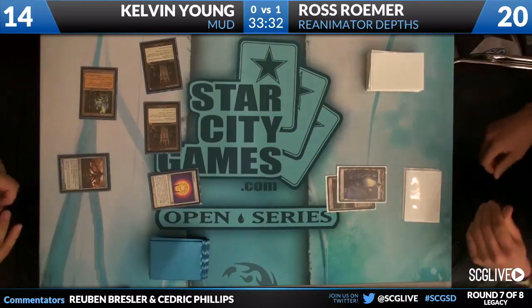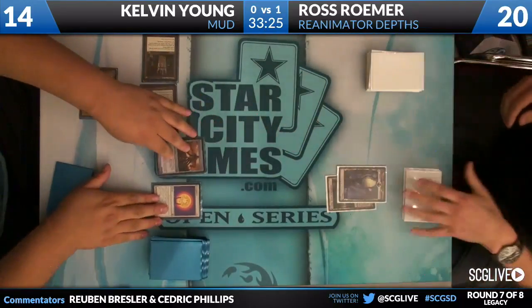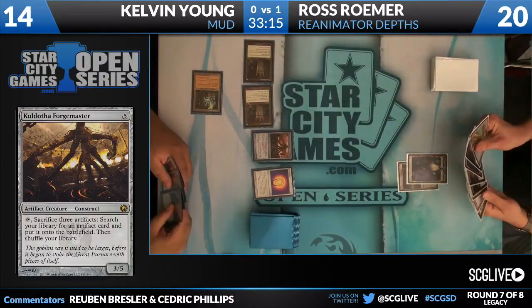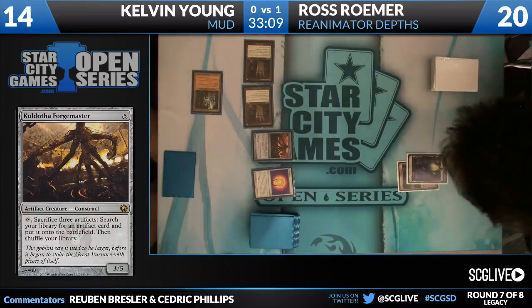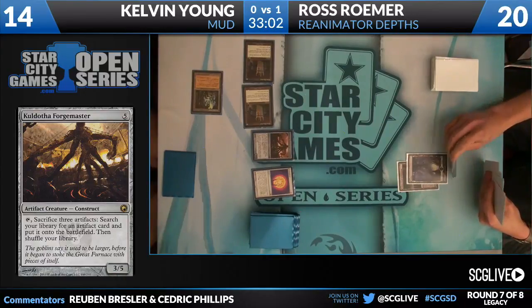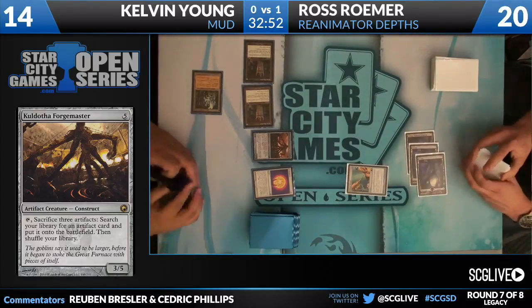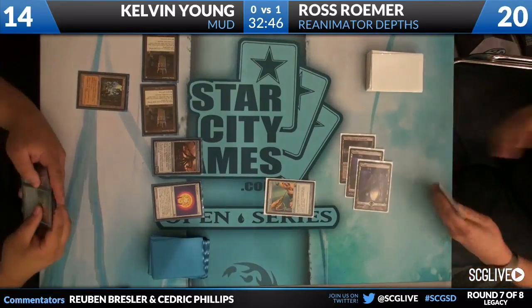We are going to see a Kuldotha Forgemaster here — we're going to bring it up for you as well. We're going to have a lot of cards this match because a lot of unusual things are going on. Forgemaster is going to be able to bring out the big old Blightsteel. It's the Tinker man — a 3/5 Phyrexian most of the time, but if you tap and sacrifice three artifacts, you are able to search your library for an artifact and put it onto the battlefield. That's going to snag one of his Blightsteel Colossuses. We're going to see Pithing Needle here — probably naming Kuldotha Forgemaster since it has an activated ability. That's a three-mana Pithing Needle because of Trinisphere.